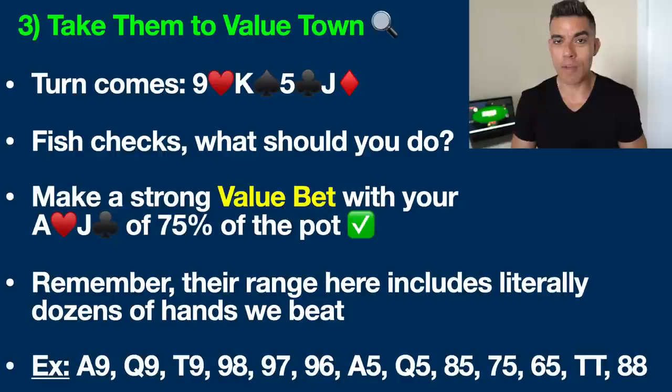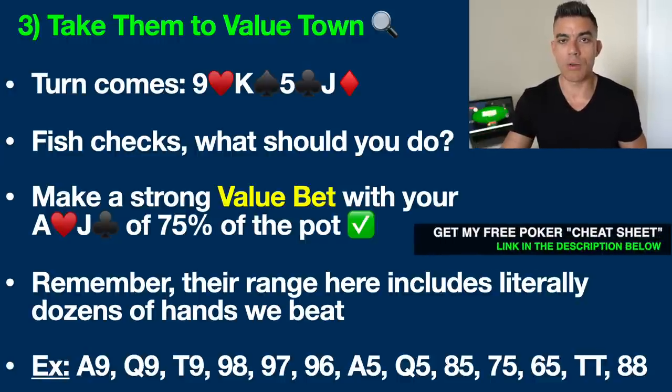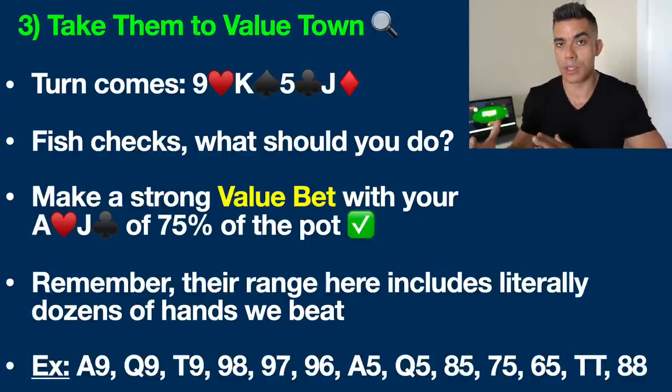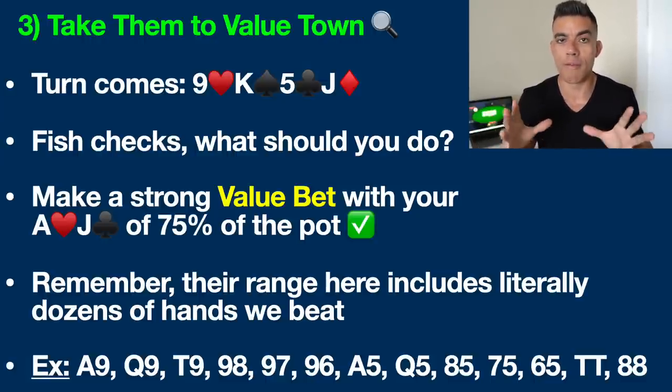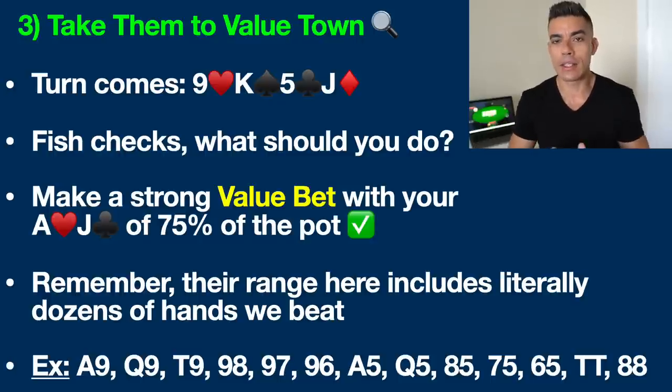A value bet in poker is when you have a strong belief that you have the best hand. Fish checks again on the turn — they're always going to be acting first throughout the entire hand because we are in position. What should you do? You should make a strong value bet here with your ace jack — 75% of the pot. Why do we bet more now? Because we want to make them understand we're serious; it's going to be very expensive for you to chase whatever ridiculous draw you have. And number two, we just want to get paid. You're not getting paid when you're only betting 50% of the pot. We know that players like this like to call with all sorts of trashy hands.